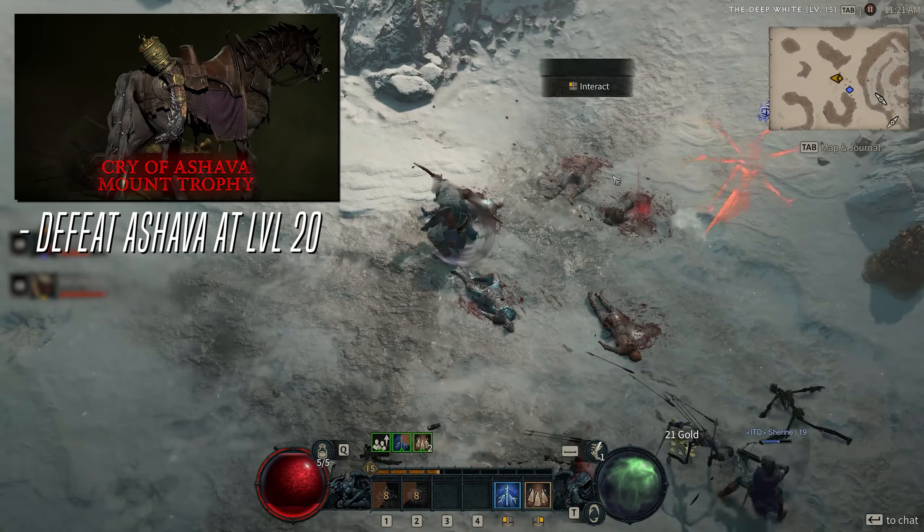The server slam begins on May 12th at 12pm PDT and ends on May 14th at 12pm PDT. You can play on all platforms: Windows PC, Xbox Series X and S, Xbox One, and PlayStation 4 and 5. Couch co-op for consoles is available, as well as cross-play and cross-progression. Your progress from this beta will not carry over to the full game, and also your progress from the last betas does not carry over to this server slam.